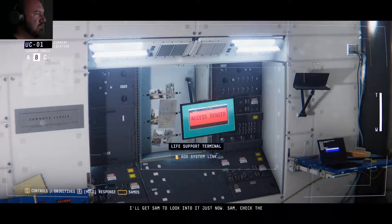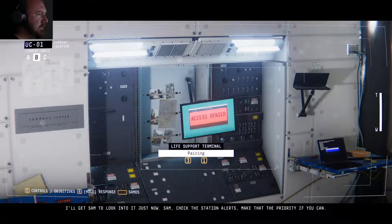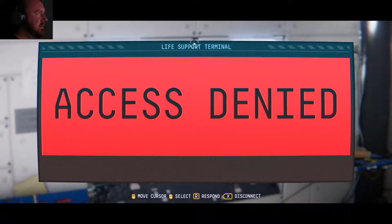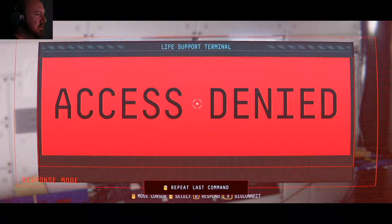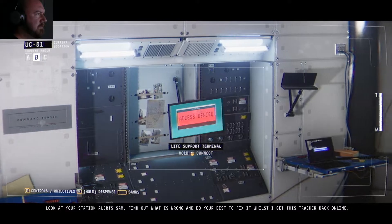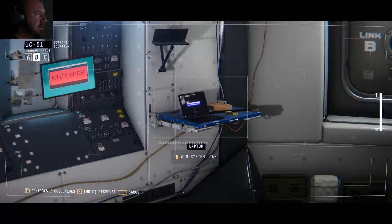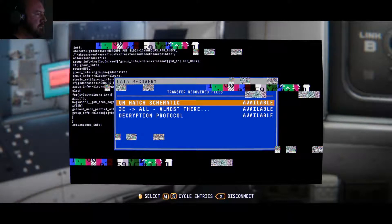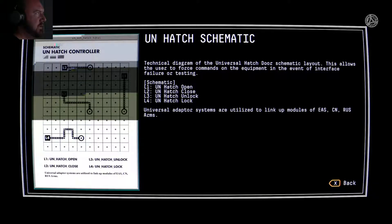I'll get Sam to look into it right now. Sam, check the station alerts — make that the priority if you can. Oh, that's what I was supposed to do — I thought I was just doing something. No biometric data detected. Please repeat your previous request. Look at your station alerts, Sam — find out what is wrong and do your best to fix it whilst I get this tracker back online. Universal hatch door schematic layout — oh, we're saving force commands and equipment.